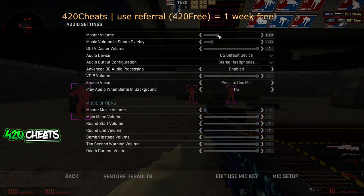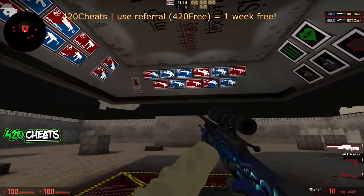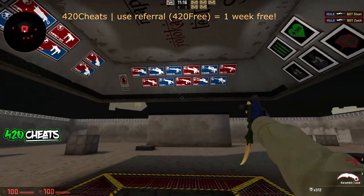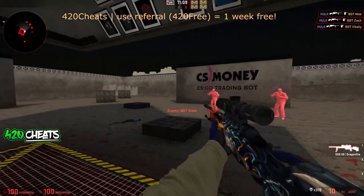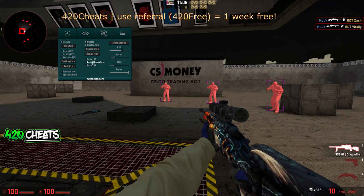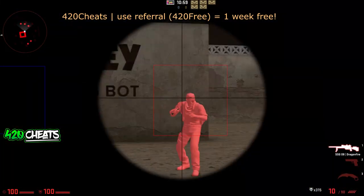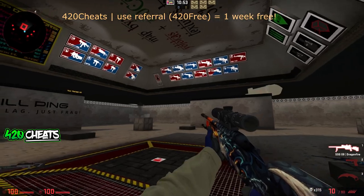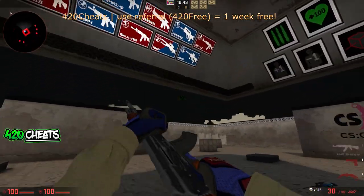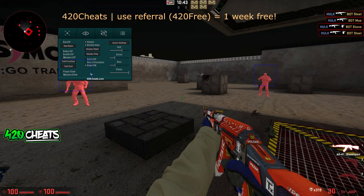I've got one thing to do and that's to turn that down. That's better. I'll escape him. Let's go — I'm pointing my shots. Turn it off. Draw. Let's go here, in this box. There's red. Trying to start one — bit too OP.